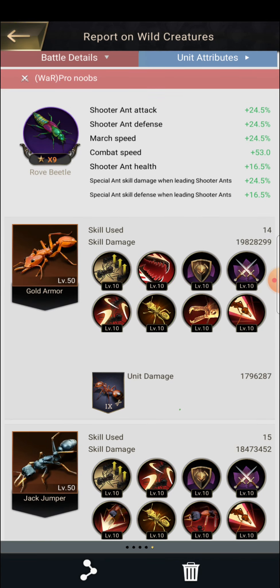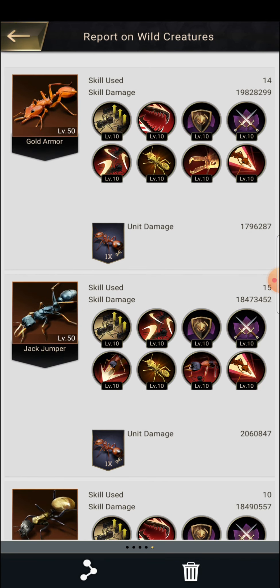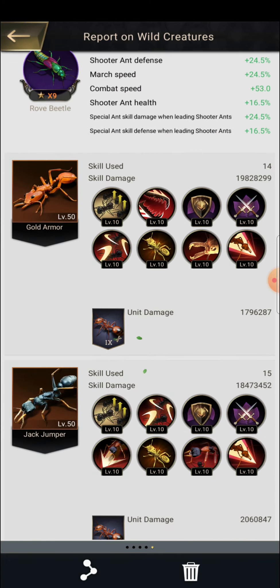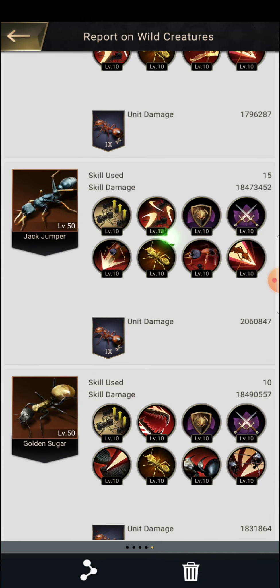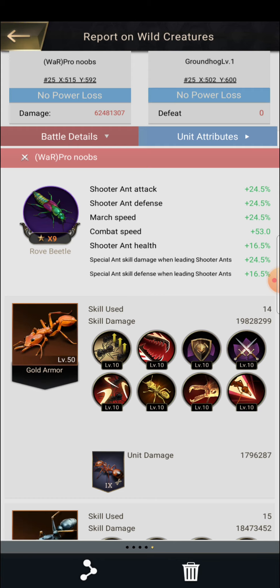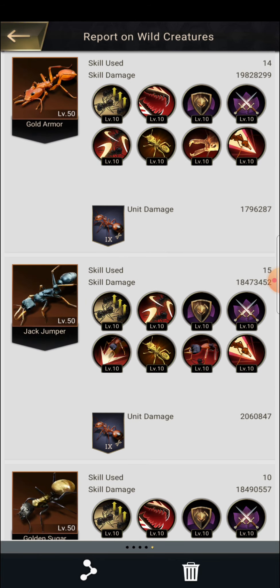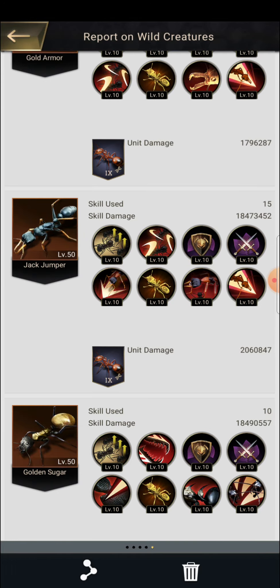So keep in mind the key things: a level 9 raw beetle as your insect, Gold Armor, Jack Jumper, and Golden Sugar as your special ants. If you have better options you can try them too, but Jack Jumper uses most of its skills during PvE battles, so keep in mind to use Jack Jumper because it is a very good special ant.